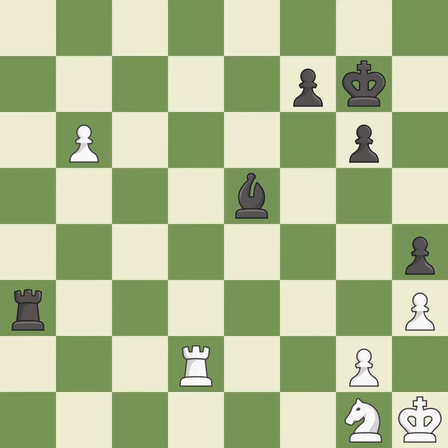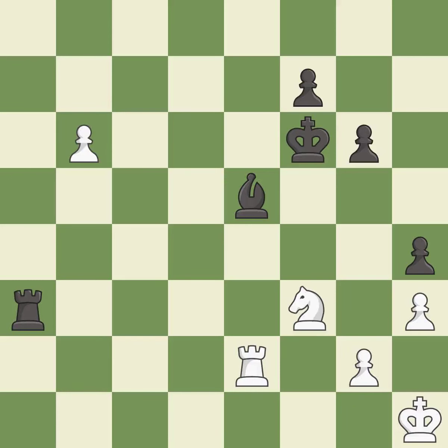This threatens to use a rook to counter a passed pawn — it is an inaccuracy. That's not a mistake, but it's not the best move either — it is good. This defends a bishop that was under attack and had no defenders. This threatens to use a rook to counter a passed pawn — it is excellent. Very precise — it is best. This defends a pawn that was under attack and had no defenders — it is best.